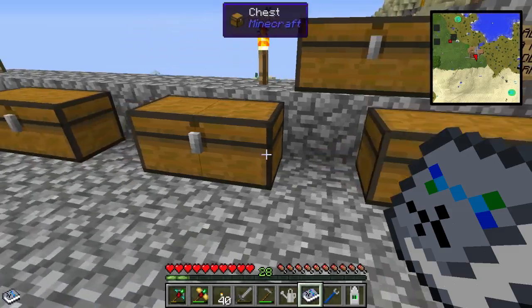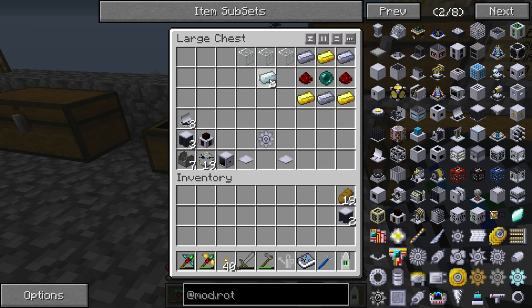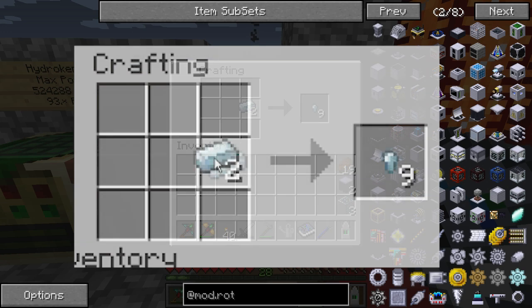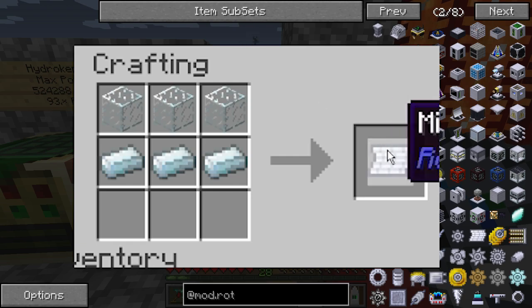The next thing you're gonna be making is the mirrors. Essentially what you're gonna need is some silver and some glass. You can do this in the standard crafting table — glass on the top, silver below — and you get this mirror.